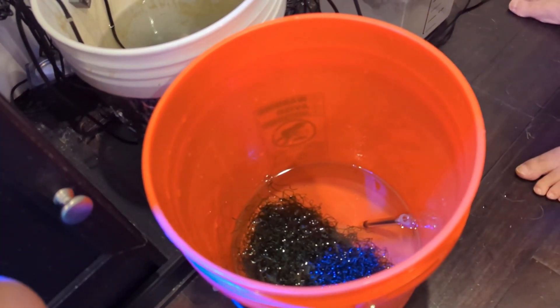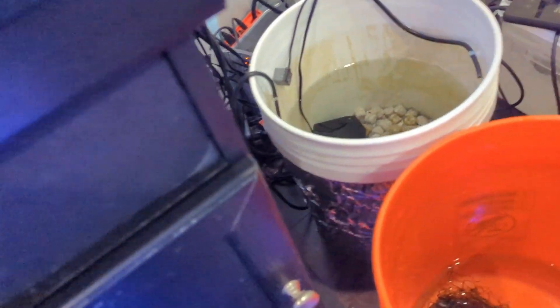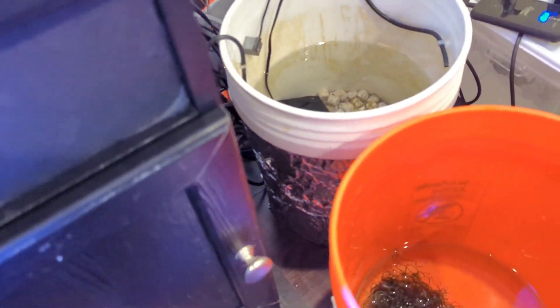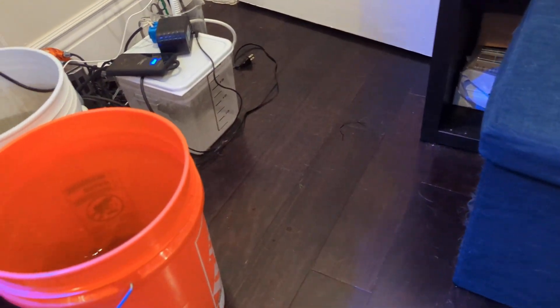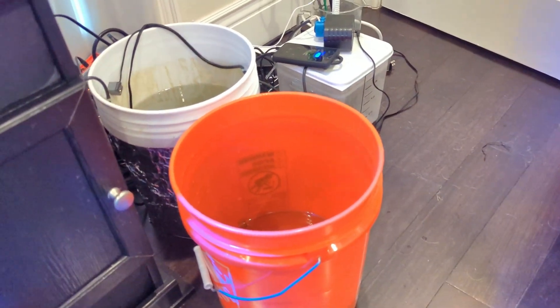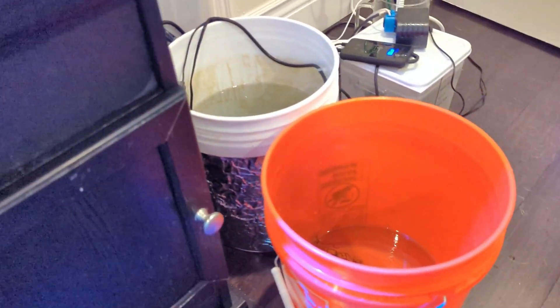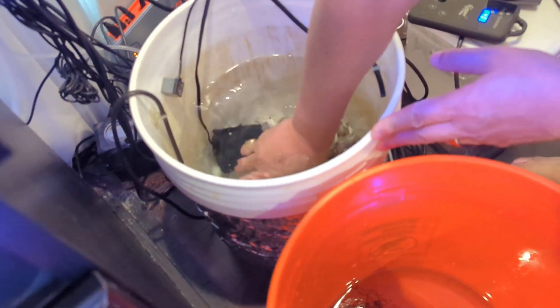We're going to take all the rocks, copepods, and chaeto out so we can put the mud at the bottom. Wait, why wouldn't we just put the mud on top of the rocks and let it sink? That's actually a big criticism of this Miracle Mud — it creates like a chocolate milk dust cloud, which is pretty risky. We don't want chocolate milk dust clouds, that's why we're putting it at the bottom.